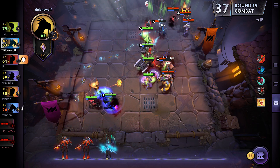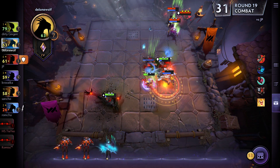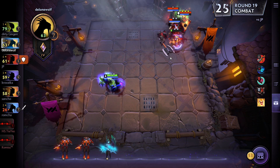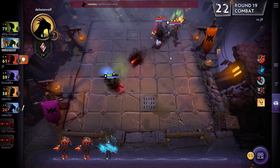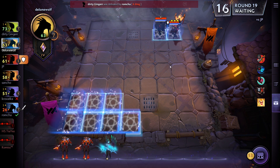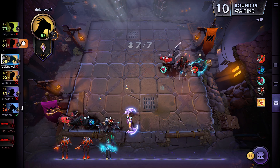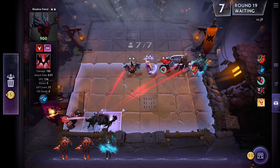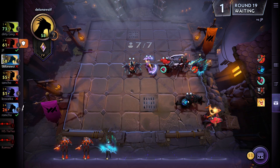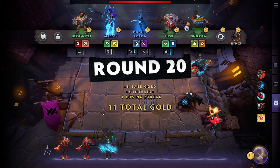I obviously need to change my setup compared to their very defensive one, because the opponent is protecting his tier 3 all the way in the back and I'm just not getting through. I think I basically need to move them all forward so we get right in their face, then put these guys at the back for support, and try to protect key units a little bit as well.